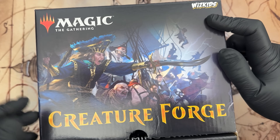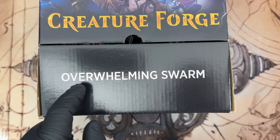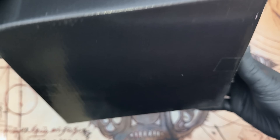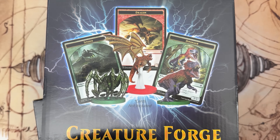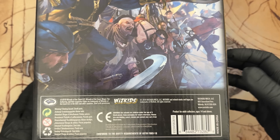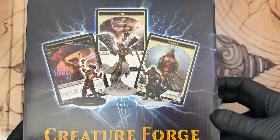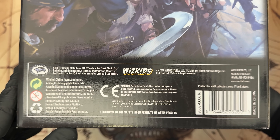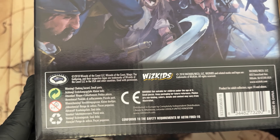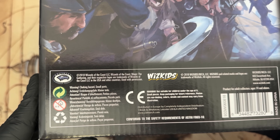Creature Forge from WizKids — Magic the Gathering. They really believed this would be a multiple-issues kind of thing, because you have 'Overwhelming Swarm.' And in case you're in doubt — because likely you are — cards not included. This is a Magic the Gathering product that has no cards, just figures. No matter how much you read on the box, you won't see how many units come inside. It just says it's distributed in Europe by Completely Independent Distribution. What a great name.